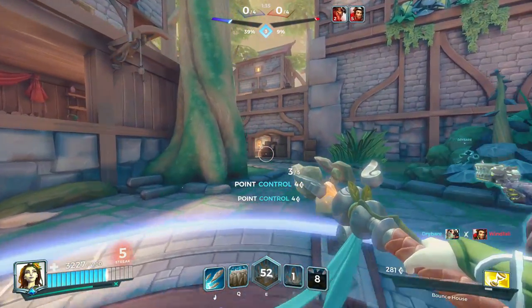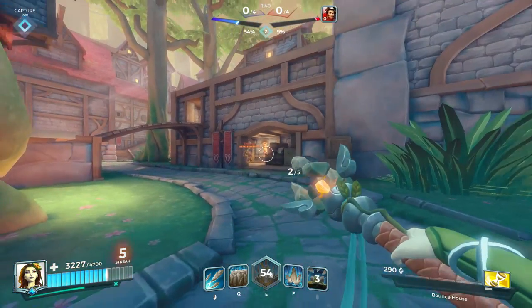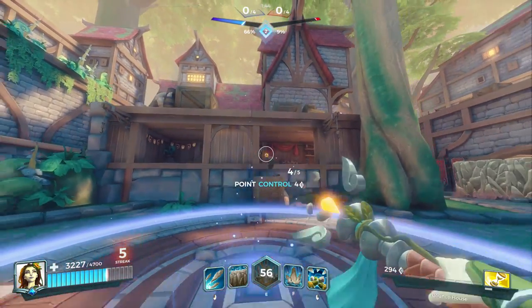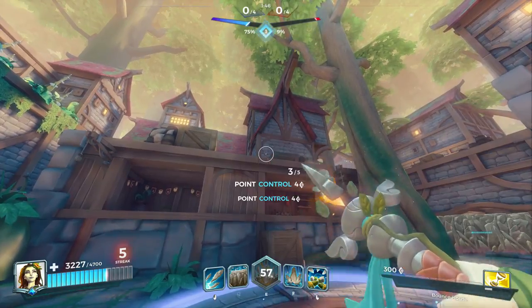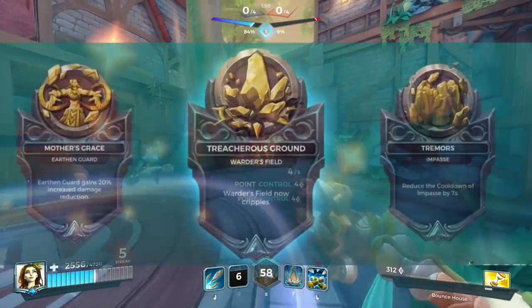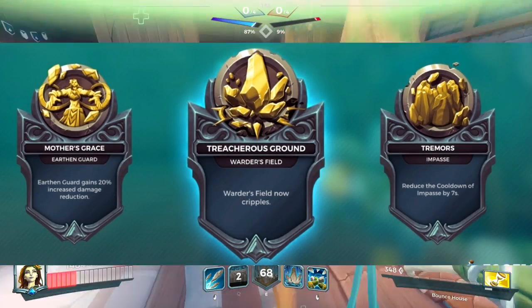Inara is the first champion released in Season 1, which means just like the others she will get 3 legendary cards. So instead of the traditional 3 loadouts, I'll show you 4 — one for each legendary, which highlights the specific trait, and then one hybrid. The legendaries are Mother's Grace, Treacherous Ground, and Tremor.